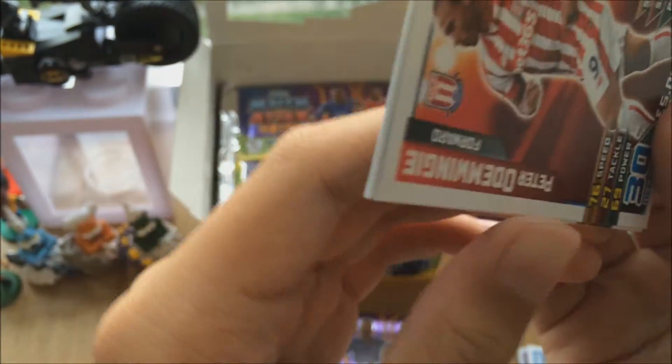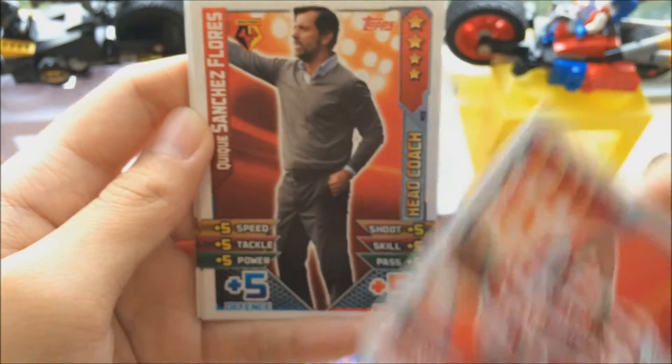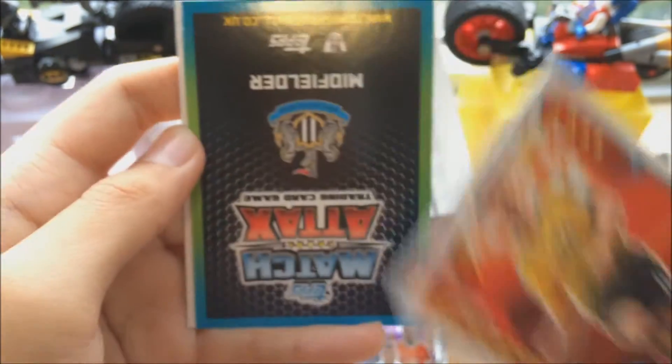I kind of want to pull like a Riyad Mahrez Hat-trick Hero right about now. We've only pulled one Hat-trick Hero in this pack opening so far. I want the heroes. Peter on the wing. Sanchez Flores, Hector Bellerin, Saido Berahino cap card.